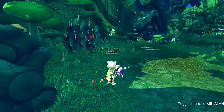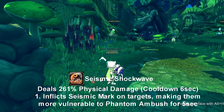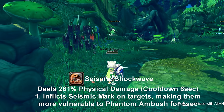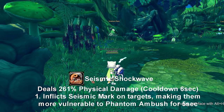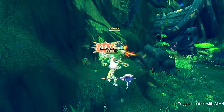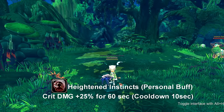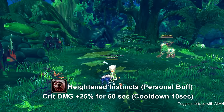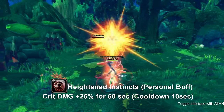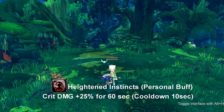Our next skill is called Seismic Shockwave. Seismic Shockwave sends out little projectiles after you put it down and it can hit multiple times. It also puts a Seismic Mark onto an enemy, making that enemy more vulnerable to Phantom Strike for 5 seconds, and the skill goes on cooldown for 6 seconds. The personal buff is called Heightened Instinct — it gives you a crit damage boost by 25%, lasts for 60 seconds, and goes on cooldown for 10 seconds. It's a really useful buff since DPS damage is really good with this character, so keep that in mind to always reapply it when it wears off.